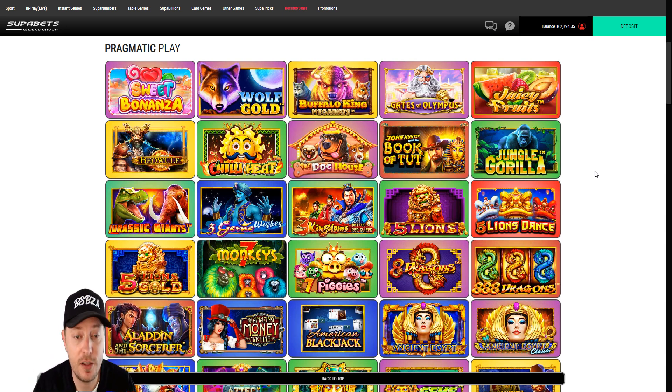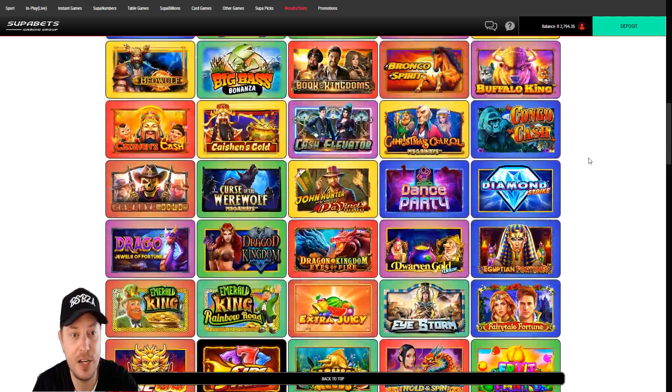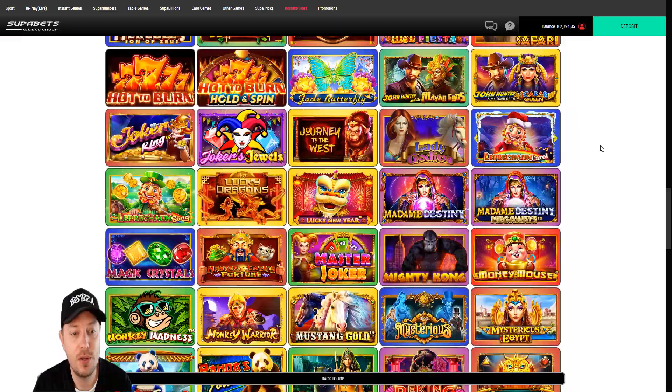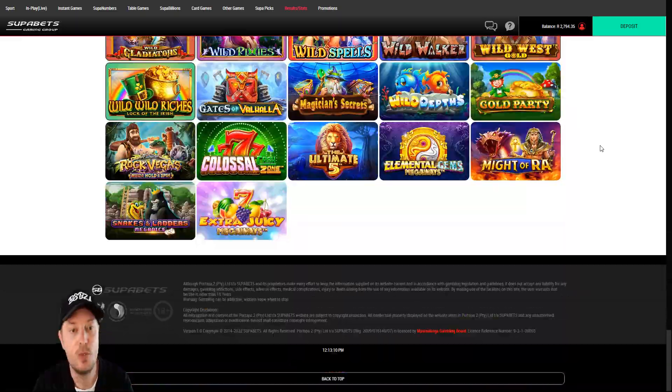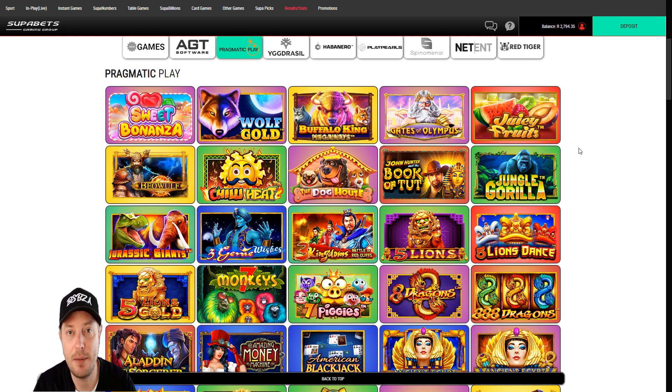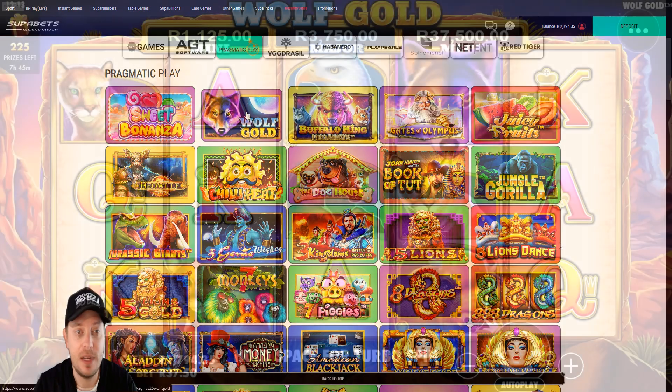Now you're not going to find a lot of these games under the Pragmatic Play section. I can see Big Bass Bonanza but I don't see the Big Bass Keep It Real game here. So what you need to do — and this is what I do to find these games — is go into any Pragmatic Play game. I recommend going to a game like Wolf Gold. Let's quickly bring that up.